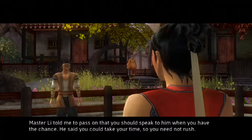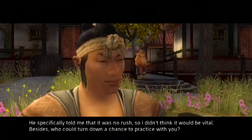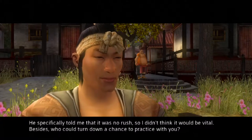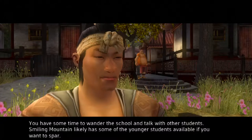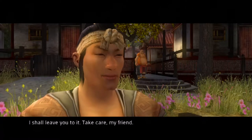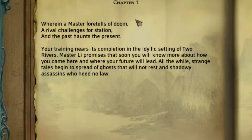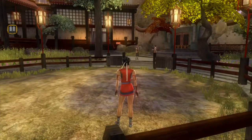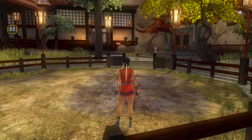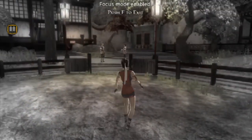Being rude in the dialogue, the student says: 'You do not need to be so confrontational — this was merely practice, one of the few times where a loss carries no impact. Master Lee told me to pass on that you should speak to him when you have the chance, no rush.' We finished the tutorial bout. The WASD keys move us around; Left Shift heals. Pressing F enters focus mode, which drains constantly.